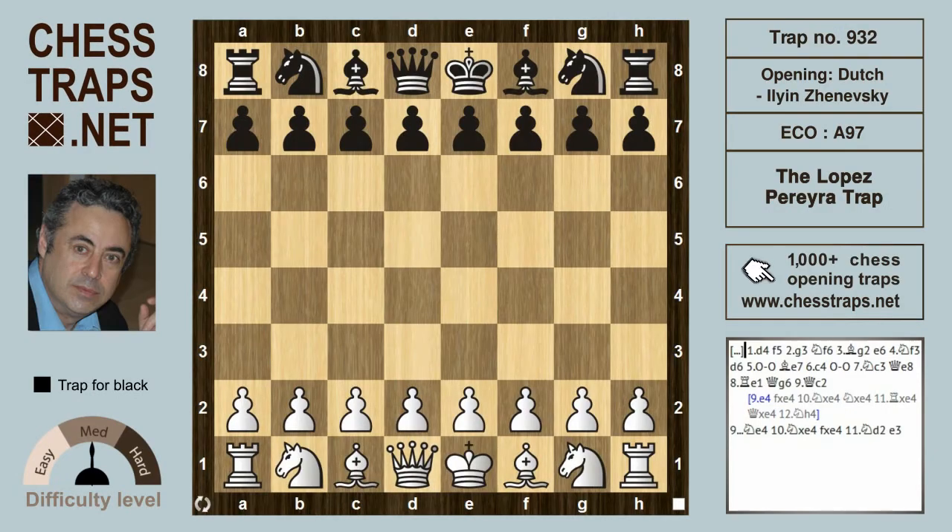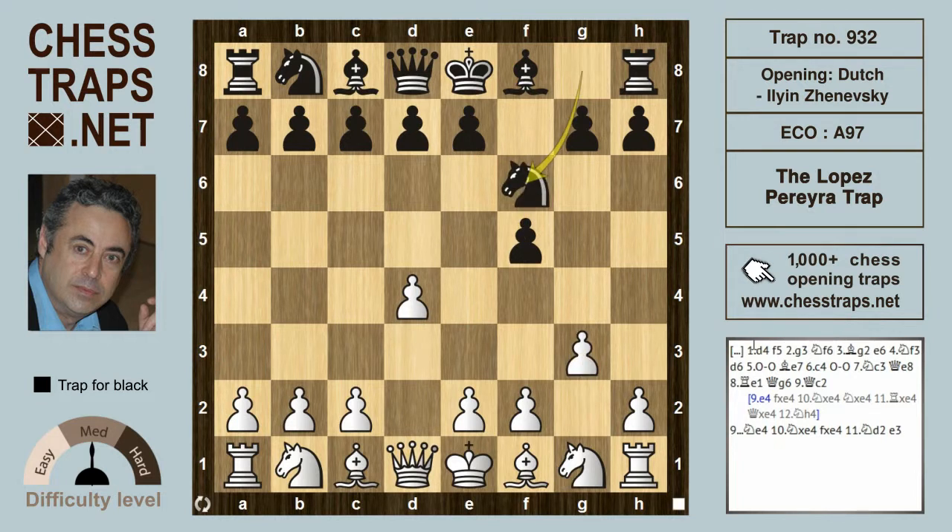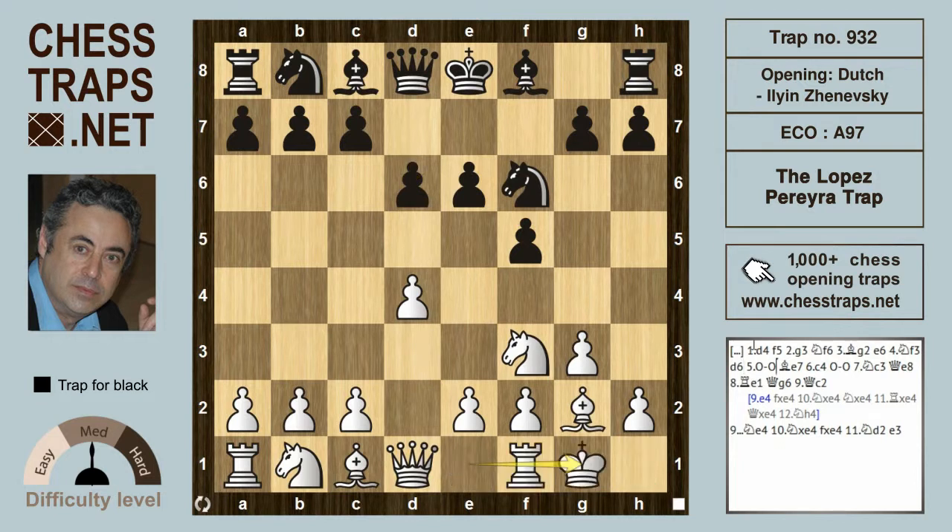This is the Lopez Pereira trap in the Dutch Ilian Zanevsky system, taken from the game Gonzales Cruz against Lopez Pereira in 2010. d4 is met by the Dutch defense with f5, and white goes for the fianchetto variation: g3, knight f6, bishop g2, and e6, knight f3 and d6. After castles, bishop e7...